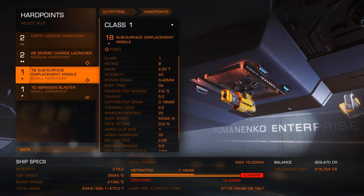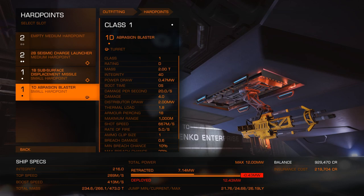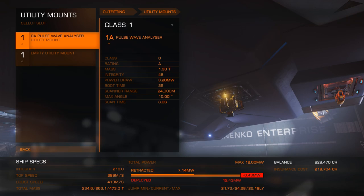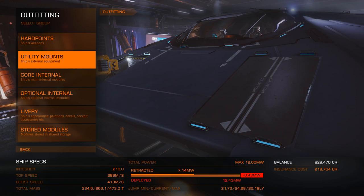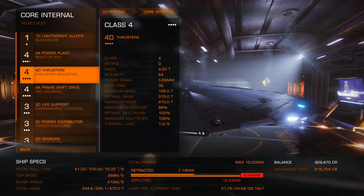Let's check out what I have on my ship at the moment. We have a Seismic Charge Launcher, a Subsurface Displacement Missile, and an Abrasion Blaster, all of which are needed for Deep Core Mining. In terms of utility mounts, we have a Pulse Wave Analyzer, also required for that. This still leaves me with an empty hardpoint that I'm going to use for a weapon.